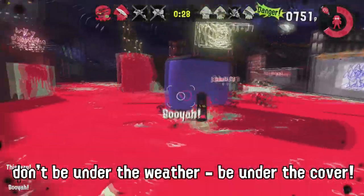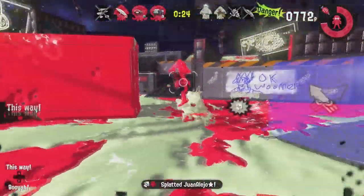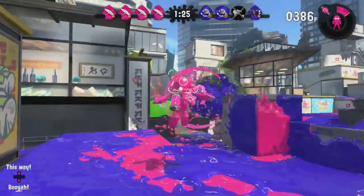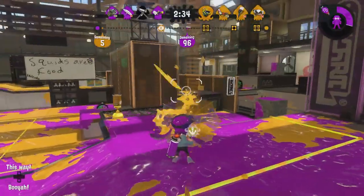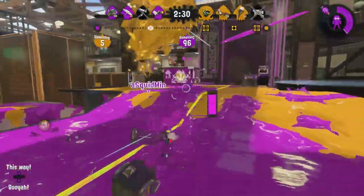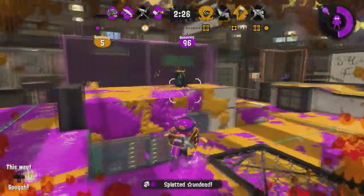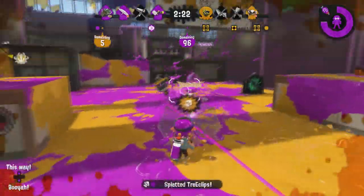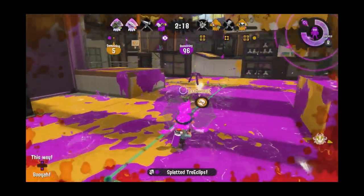Don't be under the weather any longer. Get this Kensa Undercover Umbrella instead. It's so Ken-satisfying to use that we know you won't want a refund. In fact, if you come into the shop in the next 48 hours, we'll throw in the original Undercover Umbrella as a bonus gift. If you don't like either one, we'll even get you a full refund. Oh yeah — let me get the box!